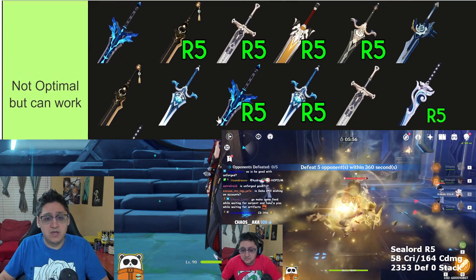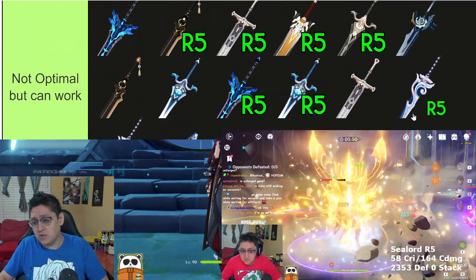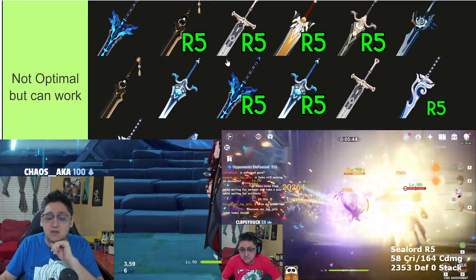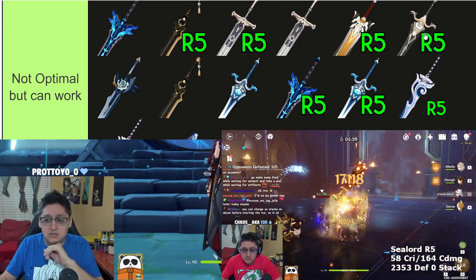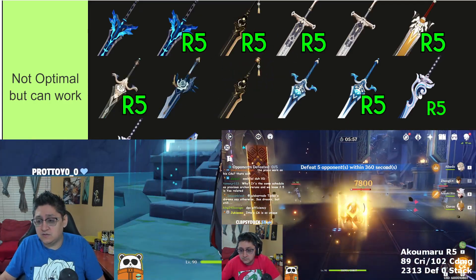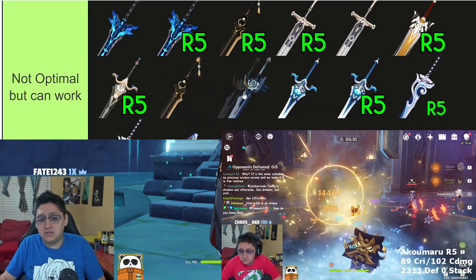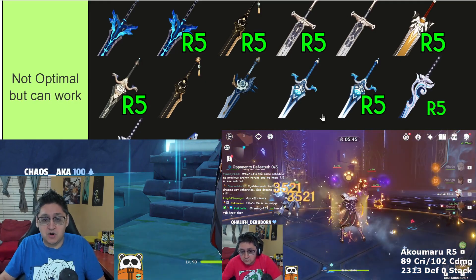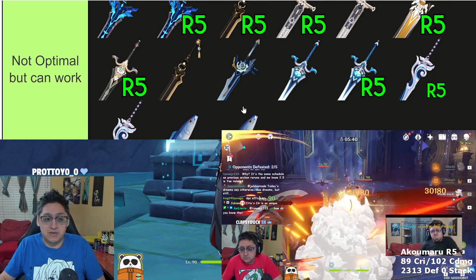Going up to the next tier, we have more relevant weapons. We're going to talk about the Akomaru and the Seelord the most - both are attack percentage weapons that are very strong. We also have the Prototype Archaic at R5 and R1, the Favonius Sword at R5 and R1, the Royal Sword at R5, Sacrificial Greatsword, the Snow Tomb Starsilver, and the White Blind. The White Blind at R1 is definitely okay - decent, but on par with all these weapons at R1. At higher refines it's definitely one of the best weapons.